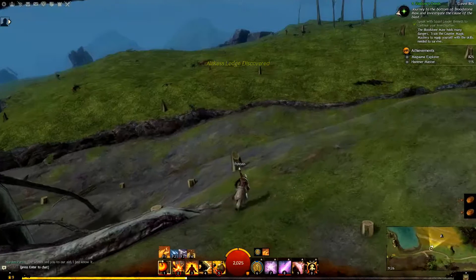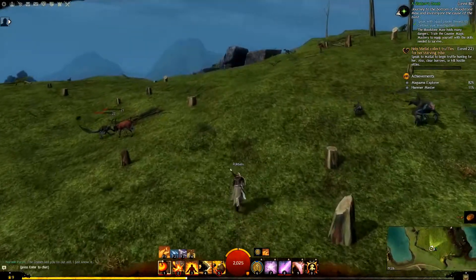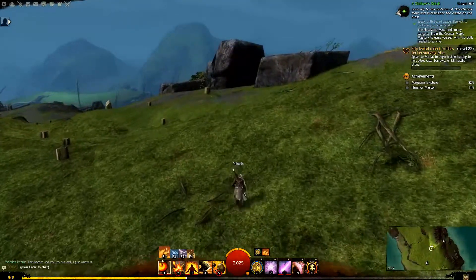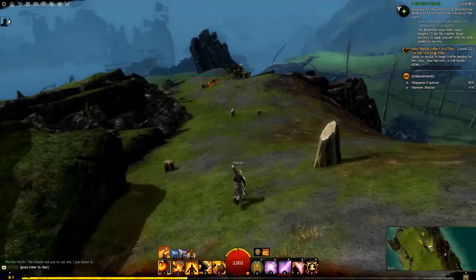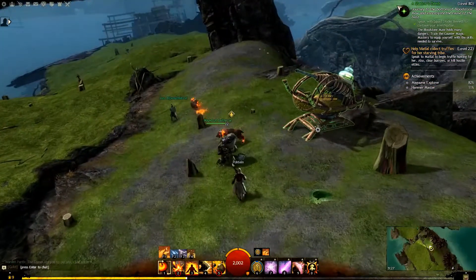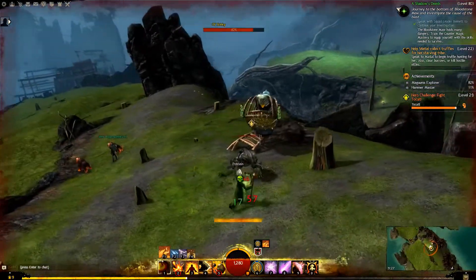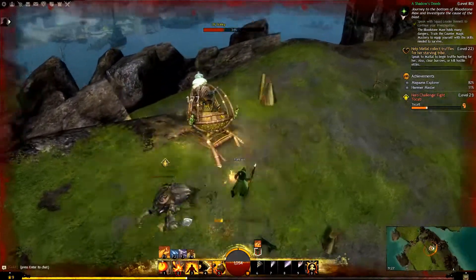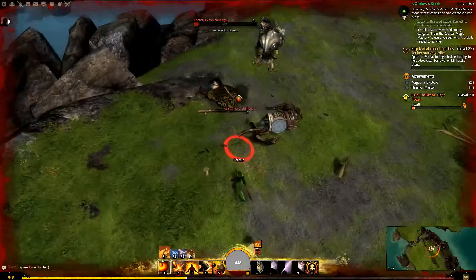It was weird — a glowing man just appeared and then disappeared. Collect rifles for the starving tribe. Kill hostile etins. What the hell is that hero point? It's below, it's here. Not sure what I'm supposed to do here. I'm just destroying that one, and then trying to destroy that one before I die.